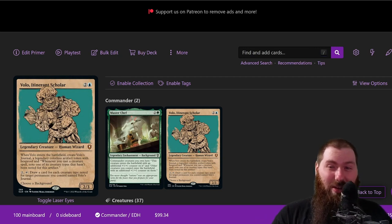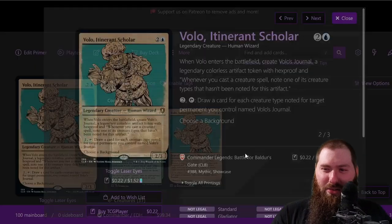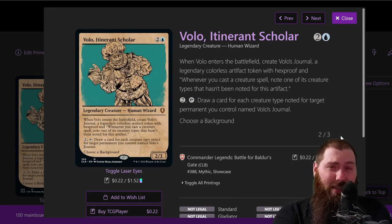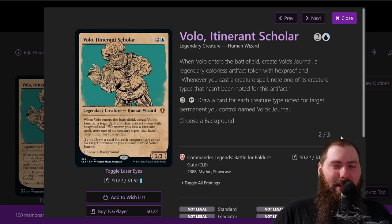He's pretty badass. I selected Master Chef for the background. The main goal of the deck is to play a bunch of cheap zero, one, or two drops to get entries into his journal, then tap two and tap himself to draw a bunch of cards and find your win con — whether it be Walking Ballista or Laboratory Maniac. There's a nice engine on Volo himself for Laboratory Maniac. Thassa's Oracle is banned in the league, so it has to be Lab Maniac.